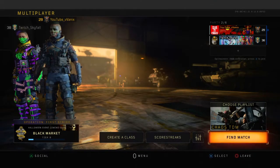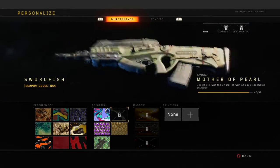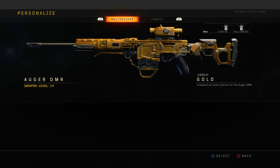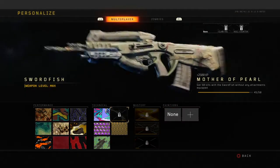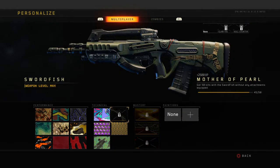Yo, what's going on everybody? Welcome to today's video. In this one, we are going to be unlocking diamond camo on the tactical rifles. As you guys can see here, we already have gold on the Auger. We also have gold on the ABR — you just can't see it because it's not unlocked. But we need five more kills without any attachments.